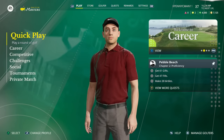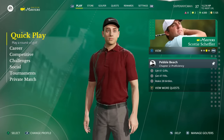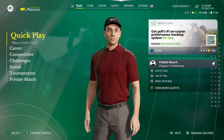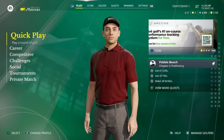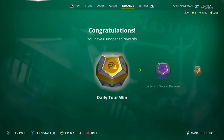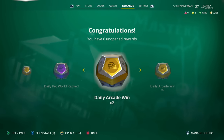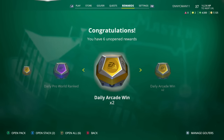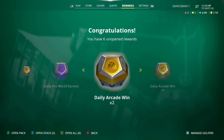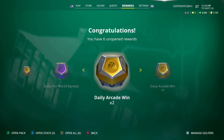Rewards come in the form of reward packs. At the top of the screen you'll typically see Play, Store, Golfer, Quest, and Settings, but every time you have a reward in this game you're going to have a new tab called Rewards up there. In that tab you'll find the rewards for the challenges you complete. Hit A on Xbox controller or X on PlayStation controller to open and collect your rewards. I recommend collecting your rewards as you go.